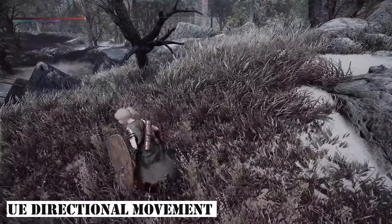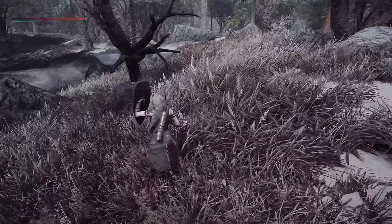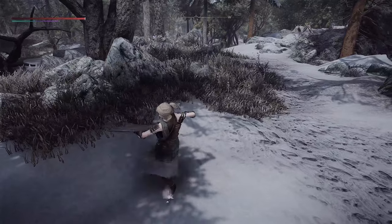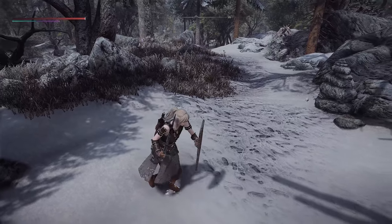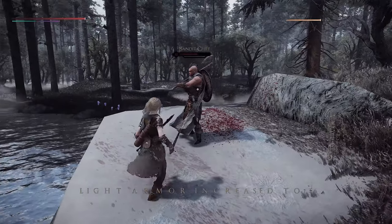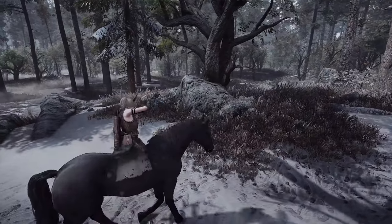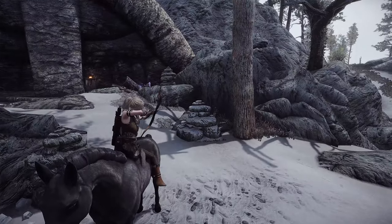Next up is True Directional Movement. This mod enhances Skyrim's third-person gameplay to resemble that of a modern action RPG. It allows the character to pivot in a 360-degree direction during all situations, enabling attacks and defenses based on the movement direction. Additionally, it incorporates features such as target lock-on, target display widgets, precise aiming of arrows or spells even while locked on, and support for mounted combat. With these various functionalities, it stands as a key mod for improving combat dynamics in the game.